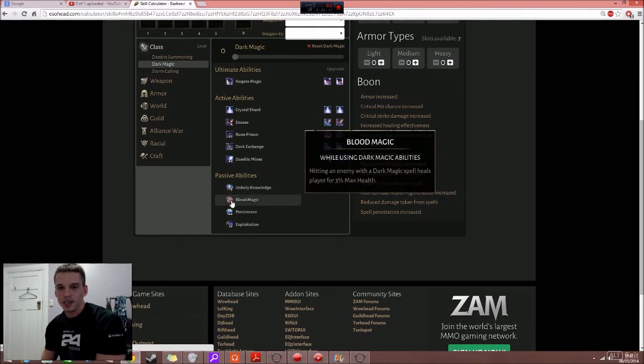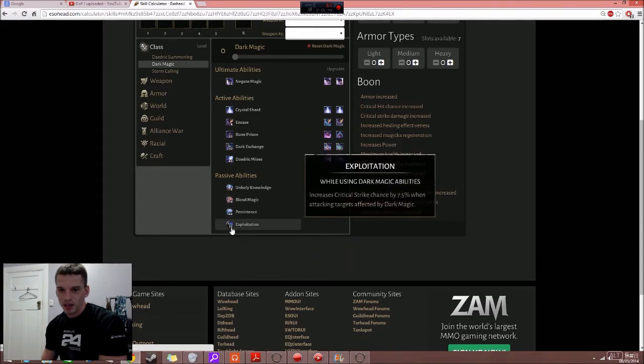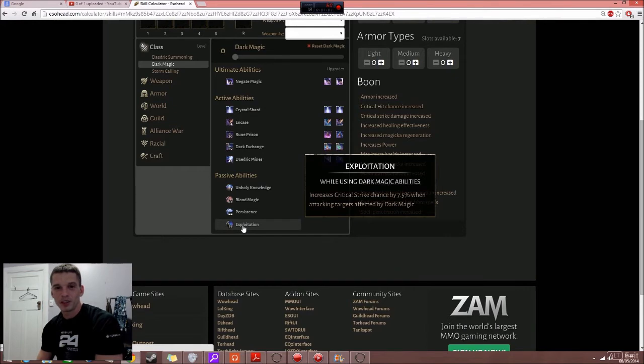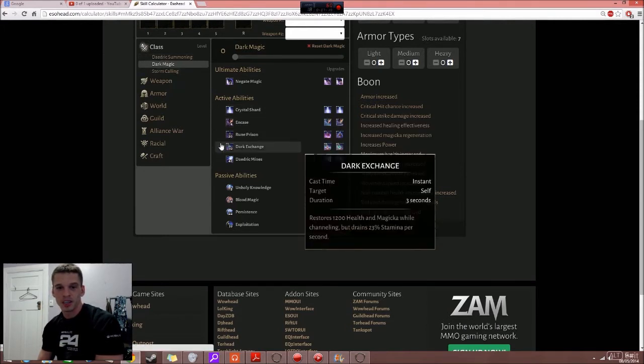Looking at the Dark Magic passives: using Dark Magic abilities heals the player for 3% health on hit — so every time you're hitting something you get healed. Another passive increases duration of Dark Magic spells by 10%. Exploitation gives a 7.5% increased critical strike chance when attacking targets affected by Dark Magic, which would be around 15% with both slots. Overall: Dark Exchange is probably the best skill, and the ultimate is pure dog. Some are good, some are crap.